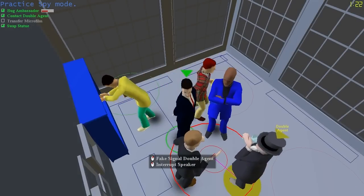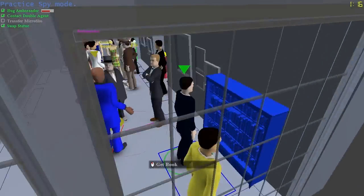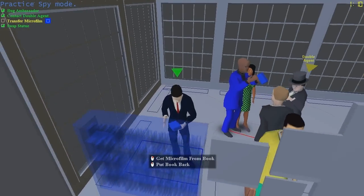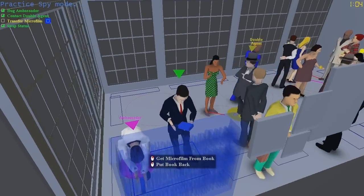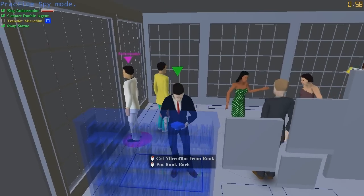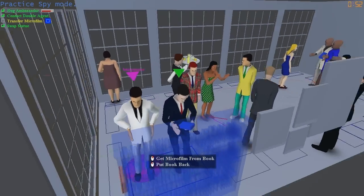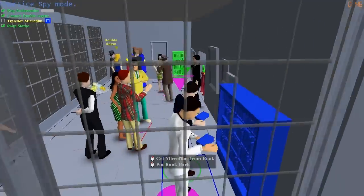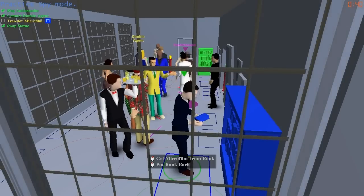Now we've left the hardest mission for last — the most complicated mission. It involves this bookshelf, or either bookshelf really. We stand in front of a bookshelf and pick up a book. Remember, we're always keeping an eye on where the sniper is. This is practice mode so the sniper doesn't actually have an AI — it's just moving back and forth. Advanced snipers can move the laser sight out of the map, but you can always find it as a spy if you're willing to look for it.